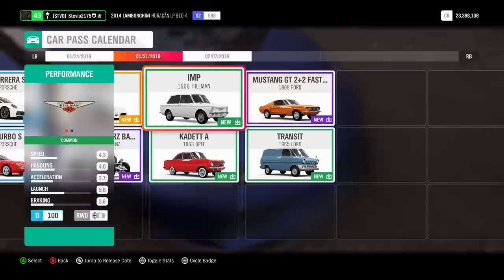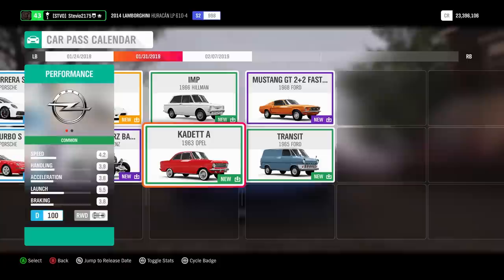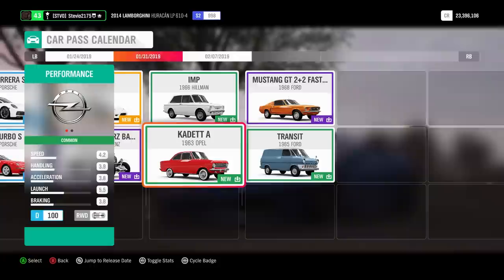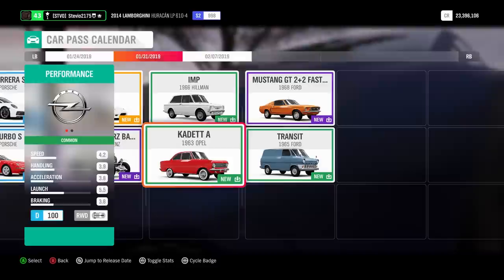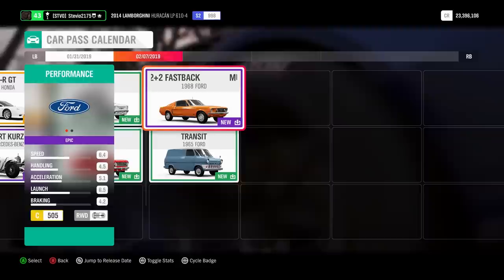This car pack we'll be getting on the 31st of January, the final day of this month: the 1966 Hillman IMP and the 1963 Opel Cadet A. That one's actually pretty funny for me because my co-workers and I have this little inside joke where we just call each other cadets. And because of that this car has a little special spot for me. These are pretty cool little cars — they're certainly going to have to be upgraded, but it is what it is.